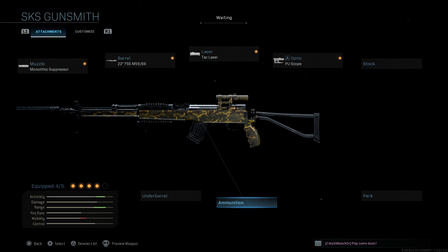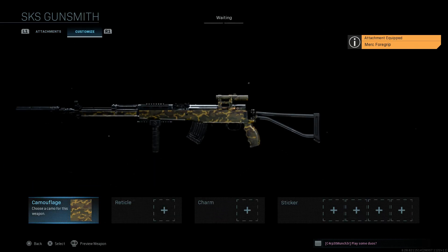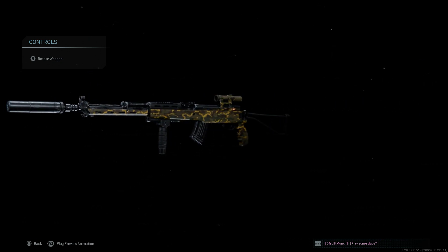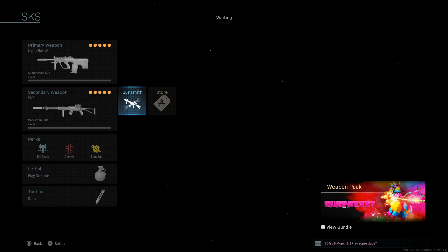The stock and perk and ammo we'll leave blank. For the underbarrel, we're going with the Merc foregrip — since this is a 7.62x39 rifle like the AK, these heavier caliber Russian weapons have best recoil control with the Merc foregrip. It gives recoil control and hip fire accuracy; we mainly want the vertical recoil control. Cons are aim walking movement speed and aim down sight speed. This is our SKS — really good at those medium to long range engagements, same as the SR-25. Just keep in mind it takes sniper ammo, so conserve carefully.